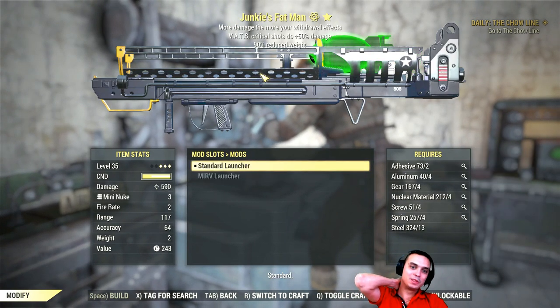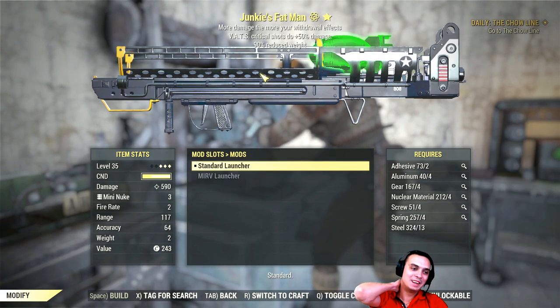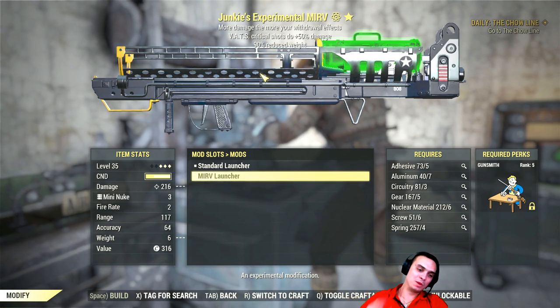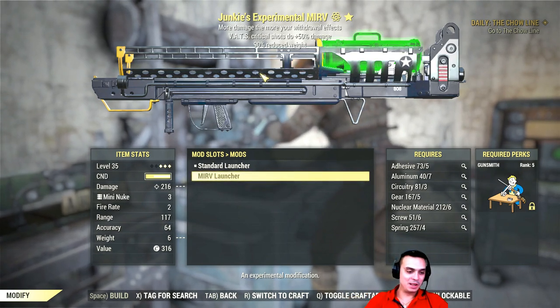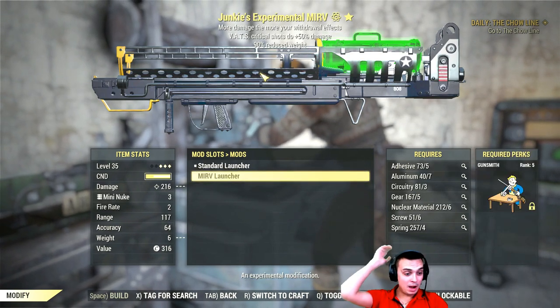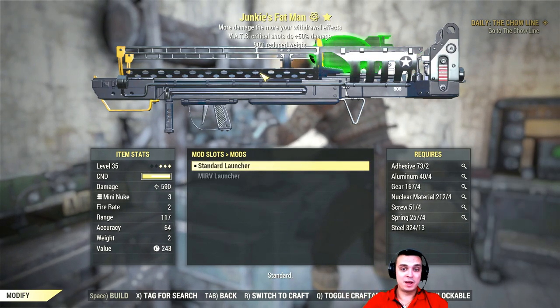Experimental modification — I don't know which one is better. The standard one gives a lot more damage, but this one makes like huge splash damage. What do you guys recommend here — use the MIRV or the standard one?